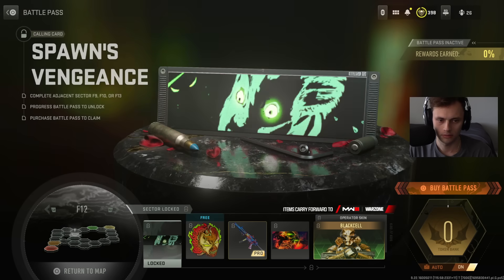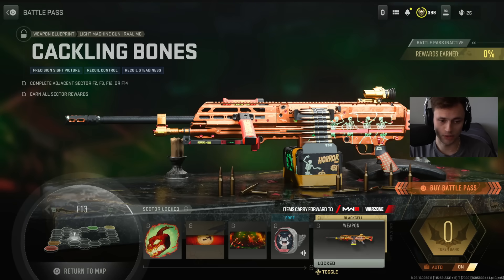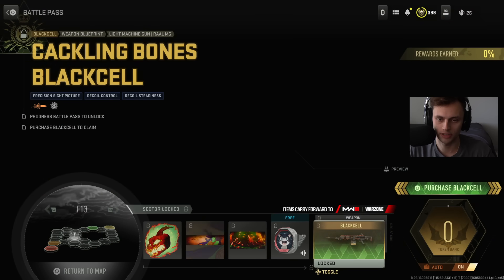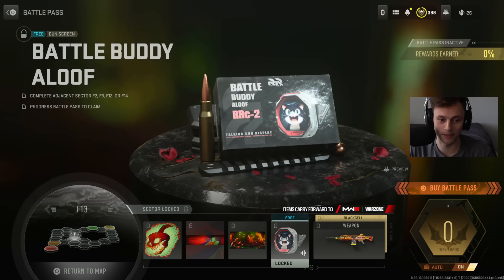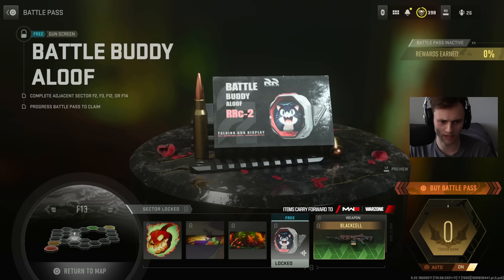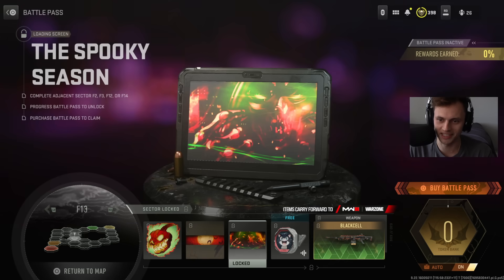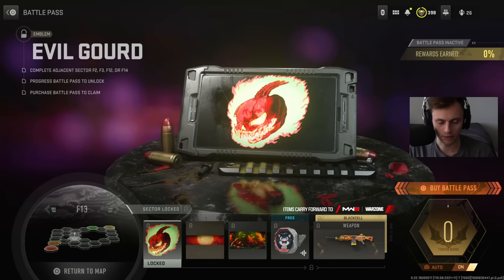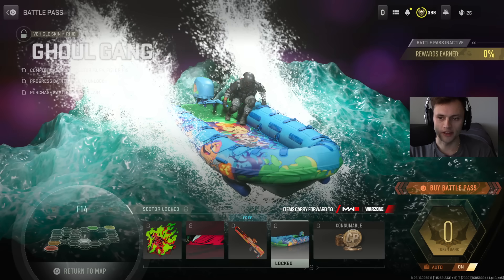F13: the RAL MG blueprint in a similar orange camo to what we saw earlier — still cool — and the Black Cell version is a little animated. There's also a gun screen called Battle Buddy Aloof — a talking gun screen in the Battle Pass, which is interesting. A loading screen called Spooky Season, and a new emblem.